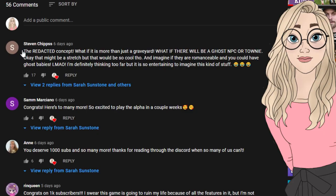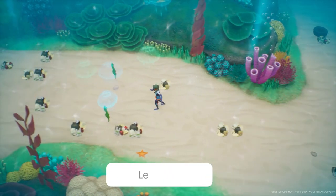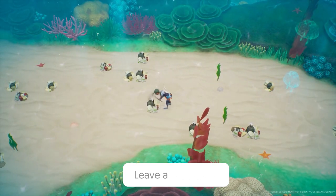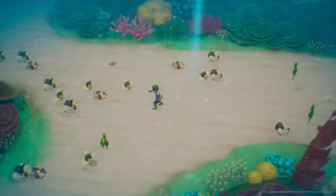In my last video where I predicted that the team was working on a Coral Island cemetery, Steven Chip suggested that there might even be a ghost NPC or townie. Even though this might be a stretch, could you imagine if they were also romanceable? This idea is so funny to me, but who knows what could happen on Coral Island — the sky really seems to be the limit. Thank you for the good laugh, Steven. Leave a comment on this video about what you're most excited for within the diving experience on Coral Island, and maybe you'll be featured in my next video.